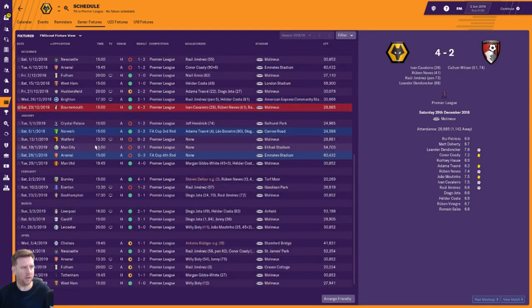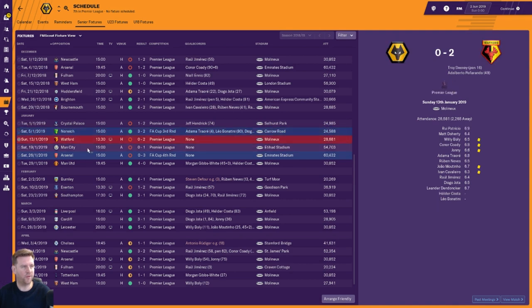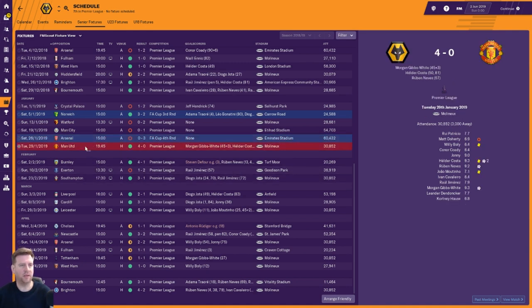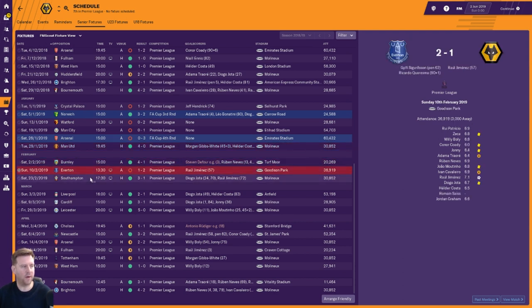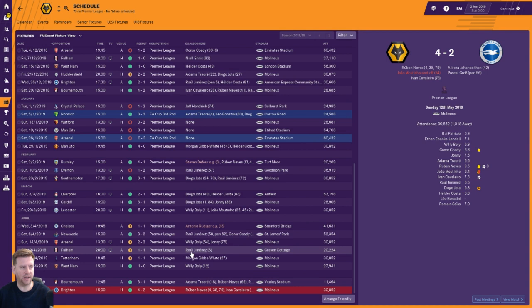Into January: lost to Crystal Palace, beat Norwich FA Cup third round, lost to Watford and Man City, got knocked out of the FA Cup by Arsenal in the fourth round. Then there's an extensive run from the 29th of January to the end of the season — one defeat, four draws and plenty of wins. Starting with 29th January: beat Man United 4-0, beat Burnley, lost to Everton, beat Southampton. March unbeaten: beat Liverpool, Cardiff, thumped Leicester. Unbeaten again in April: drew with Chelsea, beat Newcastle, drew with Arsenal, Fulham and Tottenham, beat West Ham, Bournemouth and Brighton to seal Europa League qualification. That run of 15 games had just one defeat, four draws and ten wins.